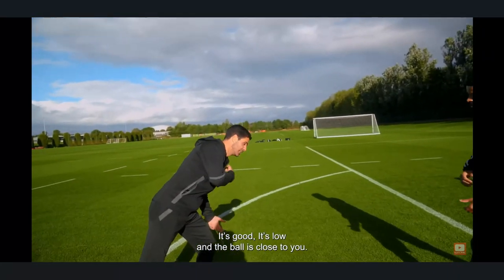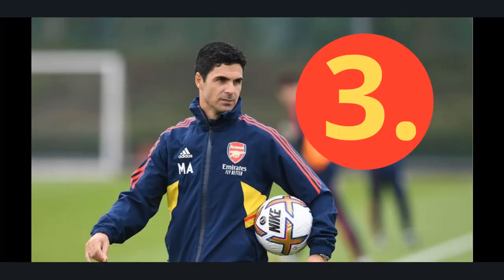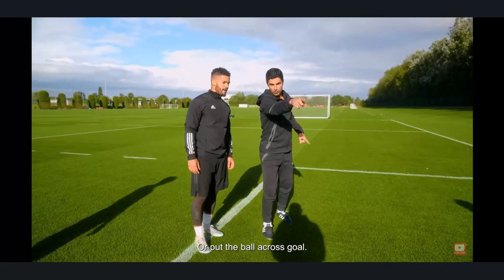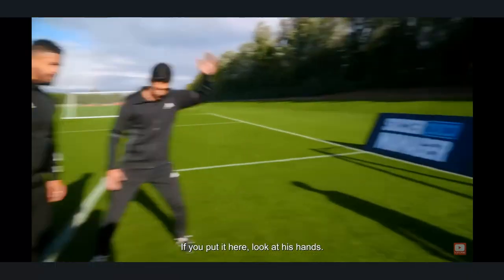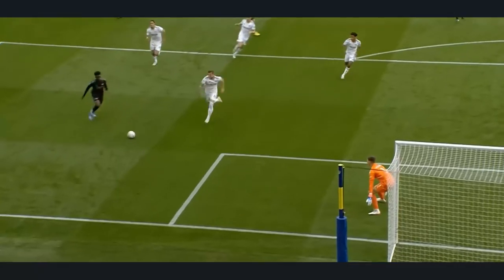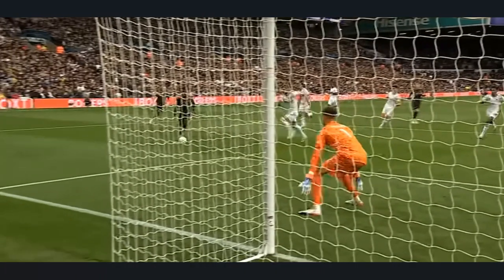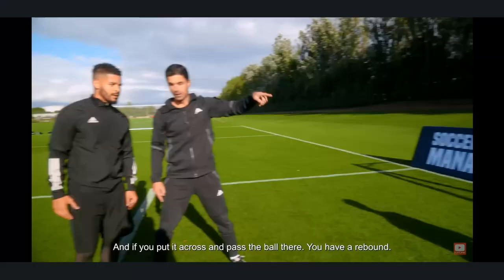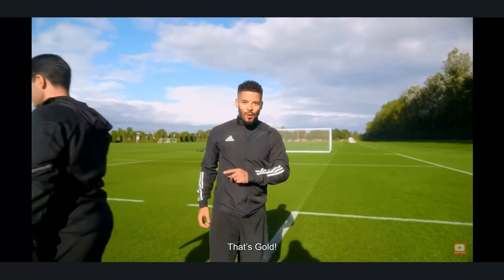It's good — he's low and the ball is close to you. You don't have the angle to beat the keeper. Put the ball high or put it across. Now if you put it here — look at his hands — he needs to react there.